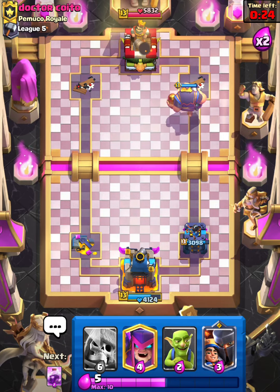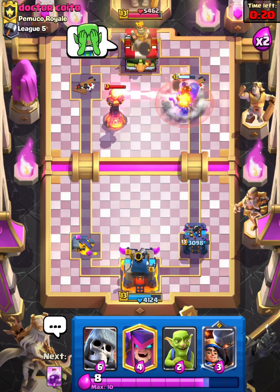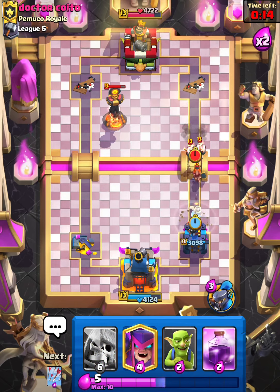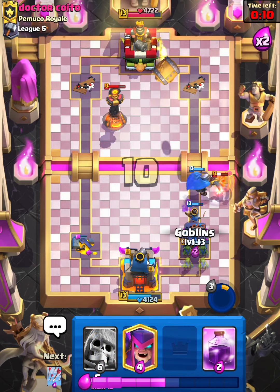We'll get some damage on the King Tower at least, and I'm okay with that for now. Just playing everything safe — Little Prince — and we will use the ability.